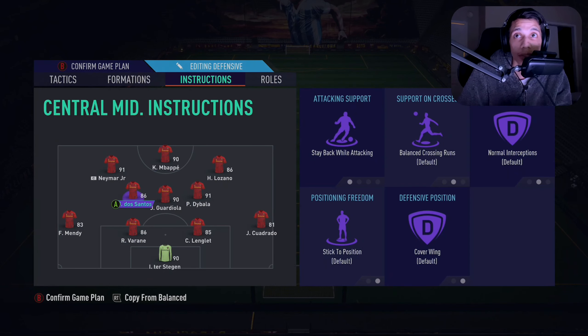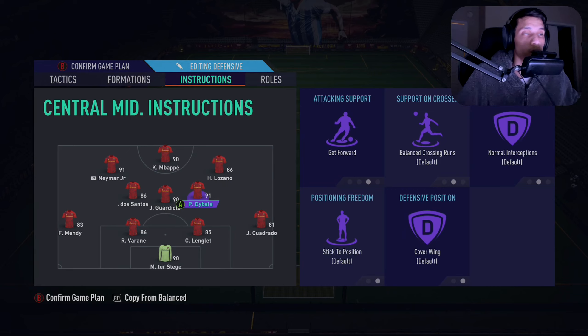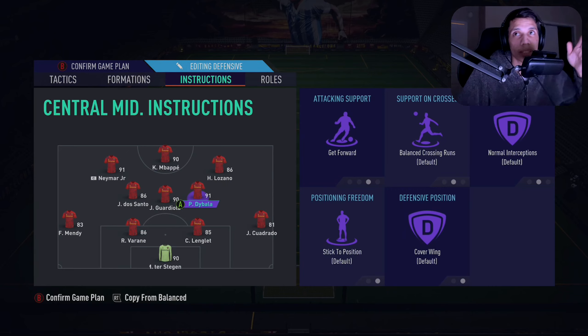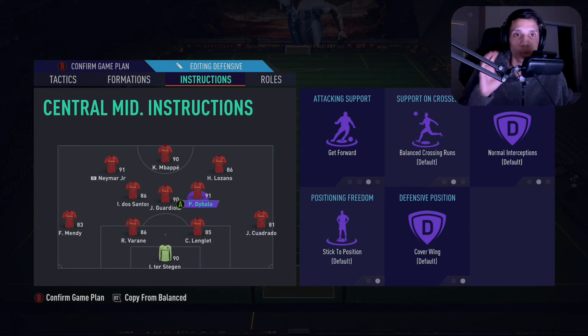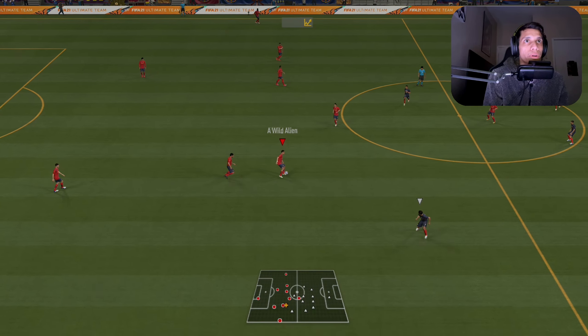Alright guys, so this is how I got the team set up. I got Dybala on the right center mid — I'm gonna have him on 'Get Forward' as it shows right here. I have him positioned so I can take a left turn and see if I can do any long shots. But if I never get a chance at long shots, I'll probably switch him to left center mid and do some good left-foot driven balls to Mbappe or Neymar who make the good runs. Let's get to it — Dybala, let's see what you can do.